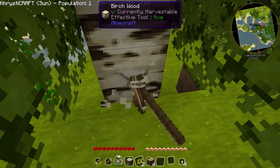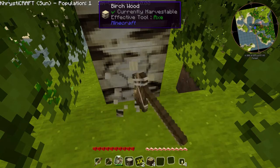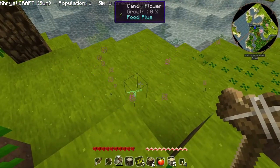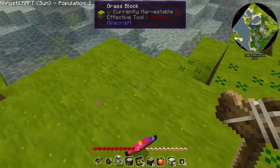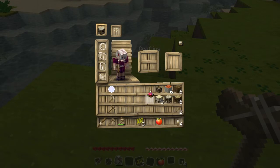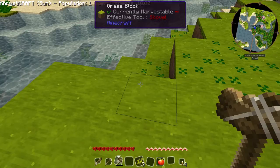Our next task will be... oh, hello. What is that? That's a candy flower? What is that - candy sprinkles? What can I do with that? Nothing. Okay then.